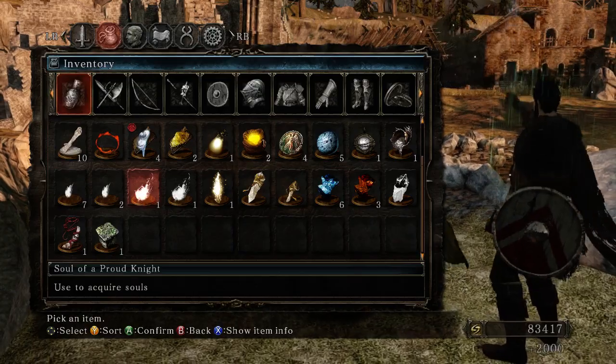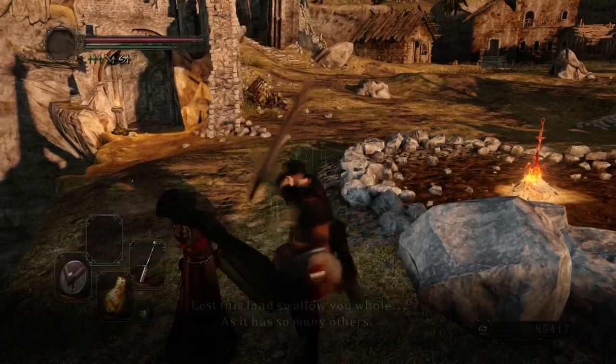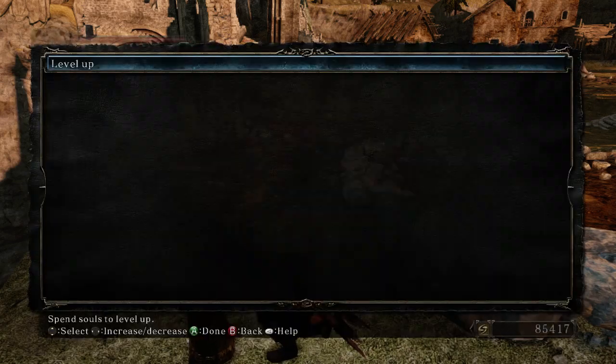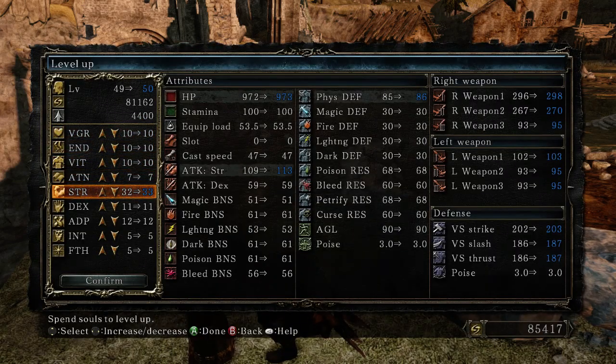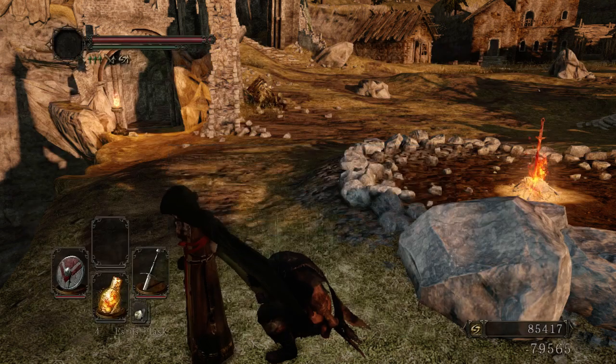I like to have just one each of the proud knight and greater souls in my inventory, so just leave everything there. That should allow me to get my Strength all the way up to 40 and start leveling Dex. Going to 18? I want something more than that, but I guess that's all I can get for now.